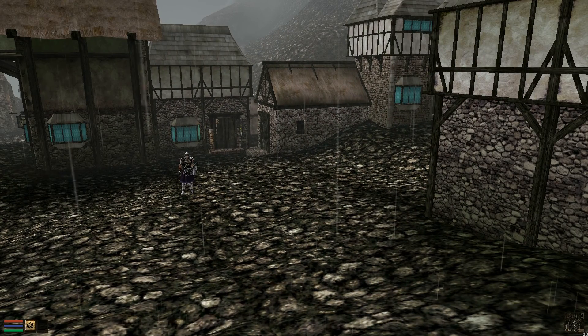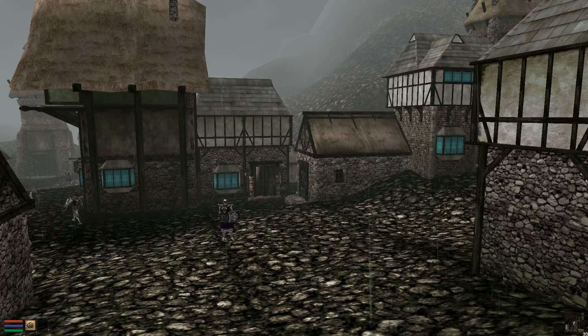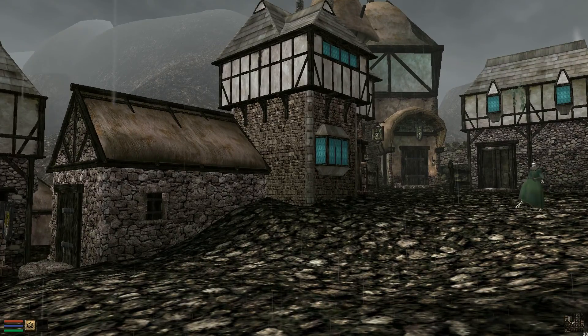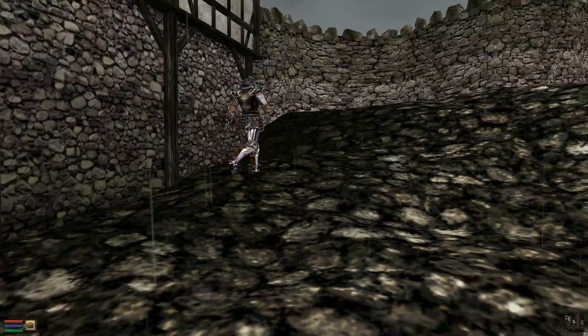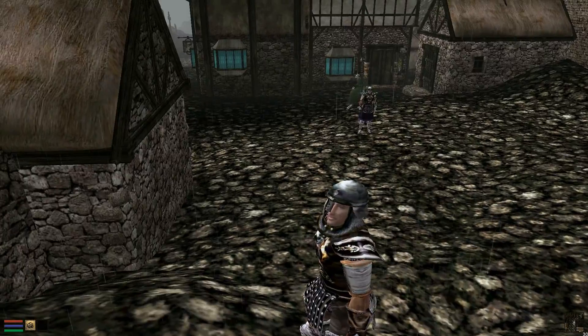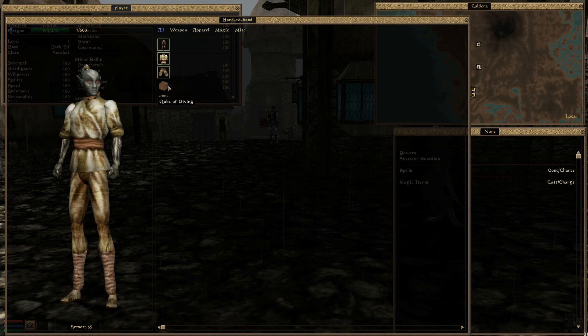You can see already the ground landscape might be a little too contrasted for my taste, but it works rather well on the architecture, at least on the common architecture. Armor — they really stand out, in a good way. That's imperial. I'm going to take you to other cities so we can see other types of architecture and different types of armor.